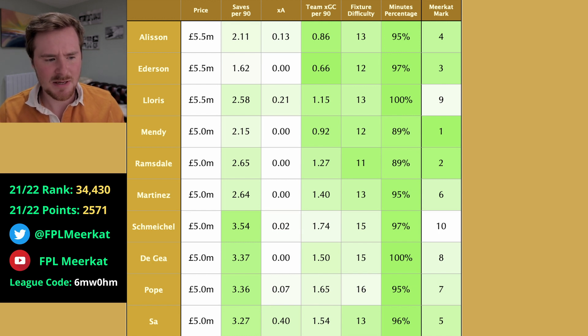So we've got saves per 90 — that's their average saves per game over 90 minutes. Their expected assists; for goalkeepers they're not expected to get many, so I've done it for the entire season. Their team's expected goals conceded per 90 minutes. Fixture difficulty — that's the difficulty of their first five fixtures added up. A green fixture is two points, a white is three, a red is four, and the hardest fixtures like Liverpool and Man City away are five points. So the lower the score, the better.